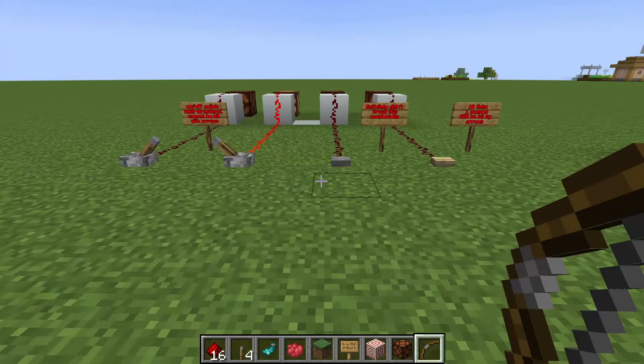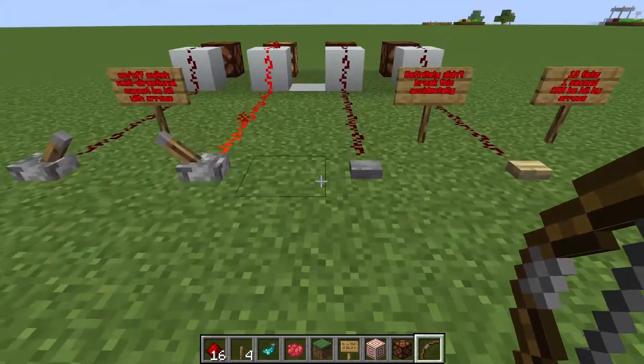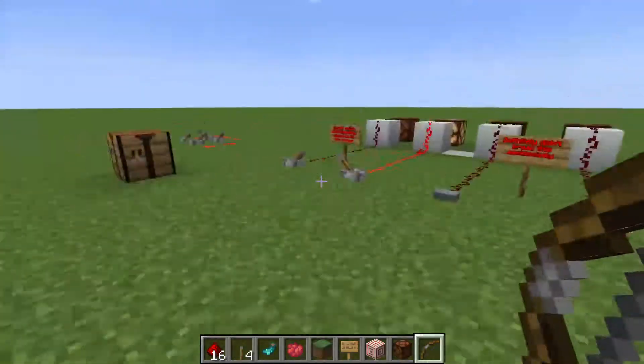The first thing we'll be talking about are ticks. Ticks are how long a redstone pulse lasts, and one tick is equal to a tenth of a second, so ten ticks is equal to one second.